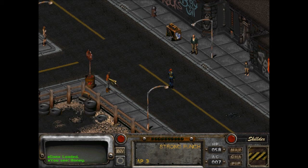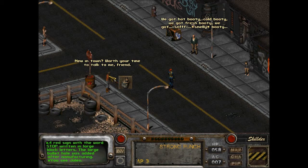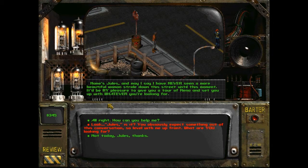Alright, should we talk to this guy? Jules. The large bullet hole was added after manufacturing. New in town? He's really into his pitch. He smiles, displaying a gleaming gold tooth - his cologne is so strong it almost chokes you. 'Welcome to the glittering city of New Reno, my sister. I'm Jules, and may I say I have never seen a more beautiful woman stride down this street. It'll be my pleasure to give you a tour of Reno and set you up with whatever you're looking for.'